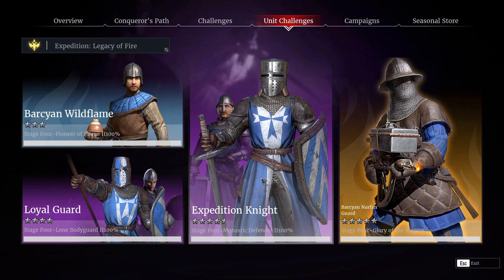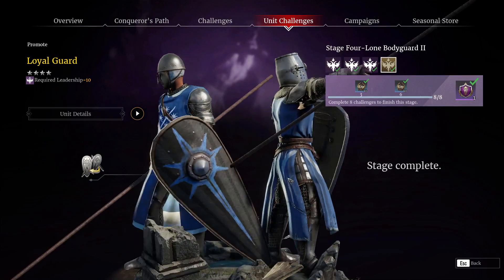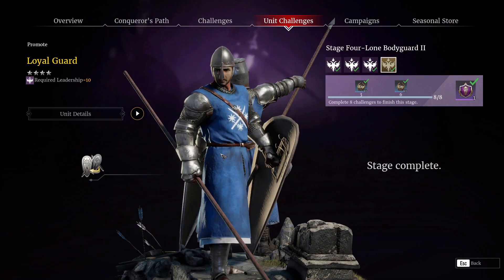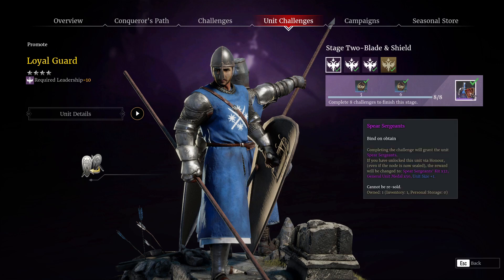First off, let's talk about the spear sergeants and how this is going to play out. These are promotions to spear sergeants — it is an entirely new unit. You have to go through stages like you would with other unit challenges. The first stage will actually give you the spear sergeant unit. If you have not unlocked it on your honor tree, this will just give it to you outright, so anyone has access to these promotions.